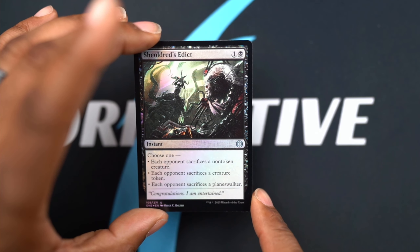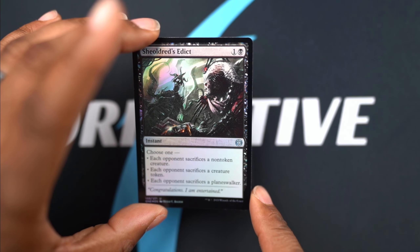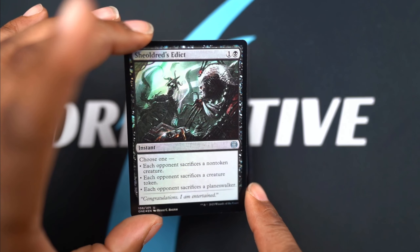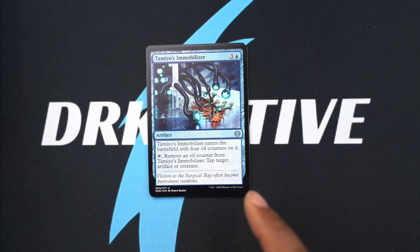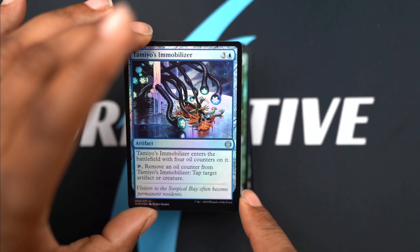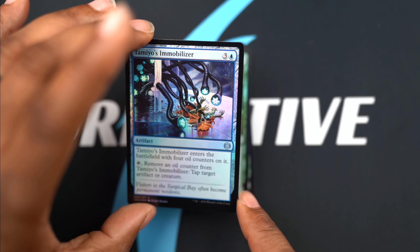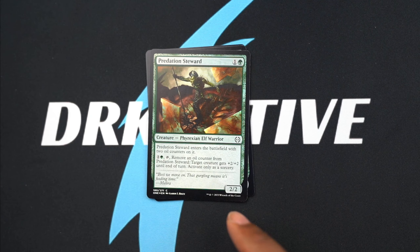Sheltered's Edict - some nice pretty basic removal, and it's shiny. Everybody loves shiny. This one just lets you tap down things, so that's kind of neat if you're looking for something a little more control-oriented.